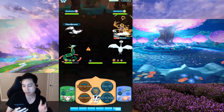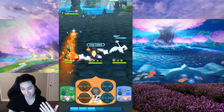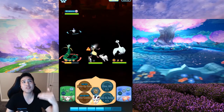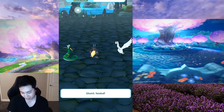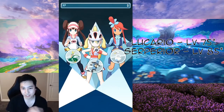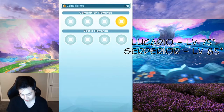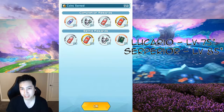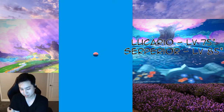My Pokémon right now are max level, but I used to do this when they were one level before needing gym notes — so around level 80 for Lucario, 85 for Rosa, and Skyla also around 75.